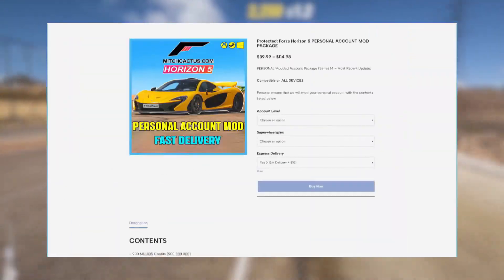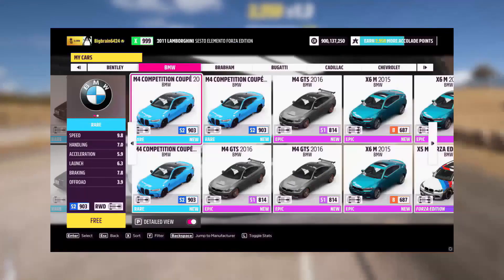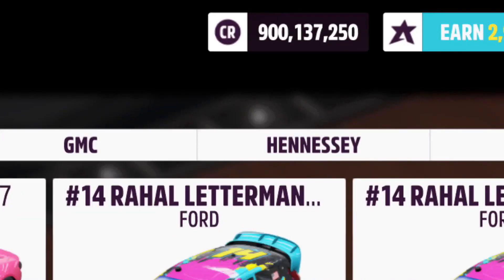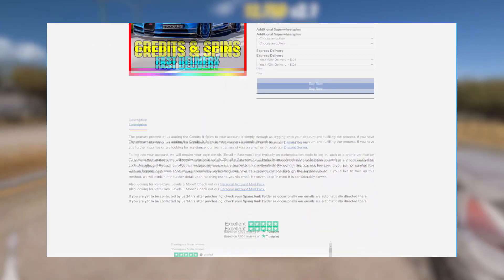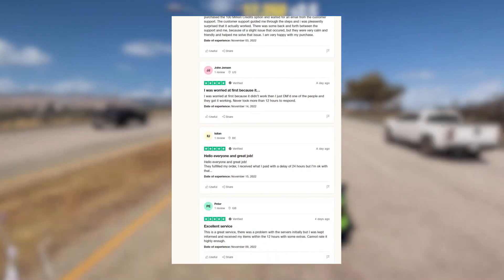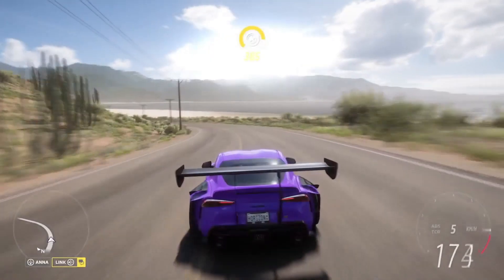Before we get into that, I do need to quickly mention that if you're simply looking for a top-up to your account in terms of credits, wheel spins, or certain vehicles you may not already have — including instant access to the brand new Series 21 cars — you can simply go to mitchcactus.com. There you'll see you can purchase modded accounts that come pre-loaded with all these things, and alternatively they offer top-up packages for your personal accounts including top-ups for credits, wheel spins, skill points, and specific vehicles. So if any of this interests you, head over to mitchcactus.com and save yourself the hassle of grinding.